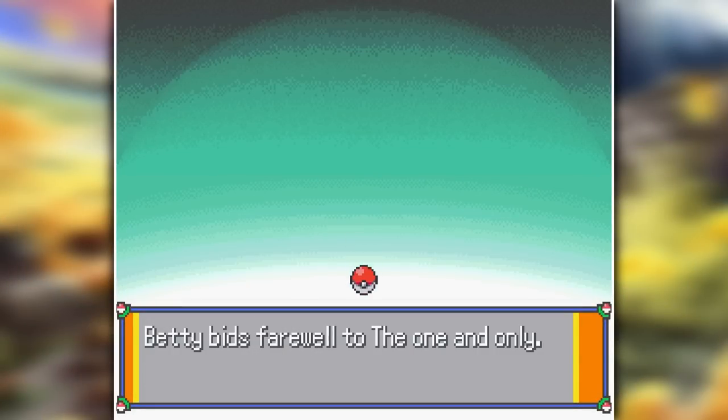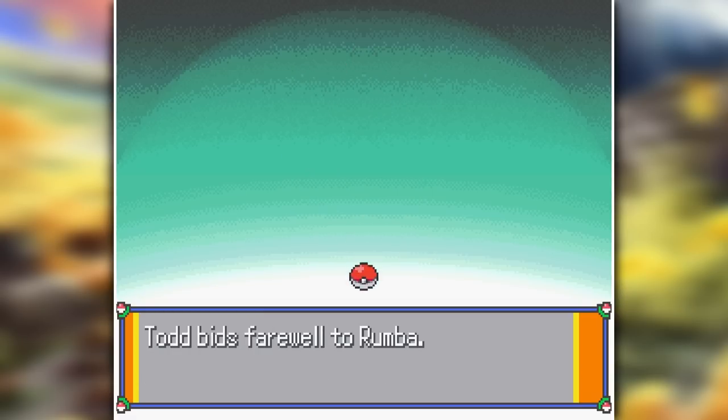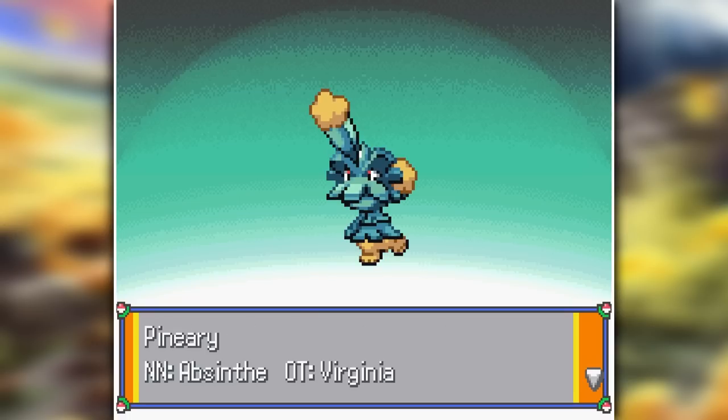First off is the one and only Sea Champ — probably the most cursed fusion I got in this run, but it's still pretty strong. Secondly, it was a Nidoran-Darkrai fusion, which I can't wait to evolve. But before I do so, our last trade turned into a Pineco-Buneary fusion, and I really didn't want to get any low-tier fusions.